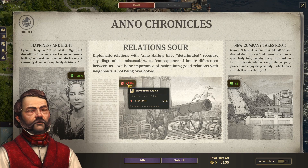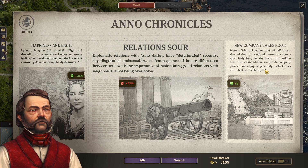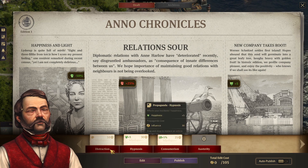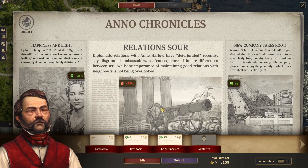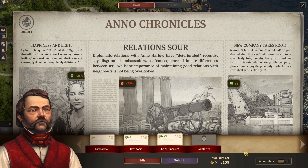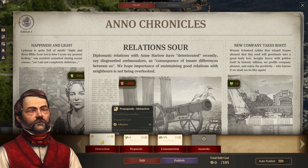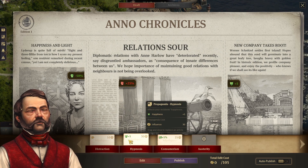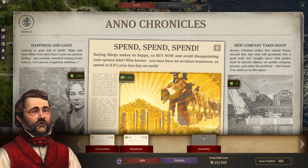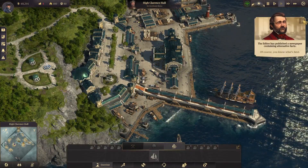This is negative 50 and plus 25, so this one more than balances the other. And we've got a plus 5 happiness from Werner Schnitzel settling his first island — that's us. We could edit if we wanted — we could do a distraction, hypnosis, consumerism to replace this. Each of them costs 10 influence. How much influence do we have? We have 105 influence. Some of them have different effects — this would create more happiness, this would create more income. We should probably do this. That is a wonderful idea. Yeah, that's right — it's a wonderful idea because it's my idea. Publish. 'You know what's best.' I do know what's best.